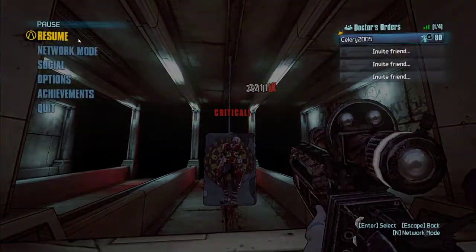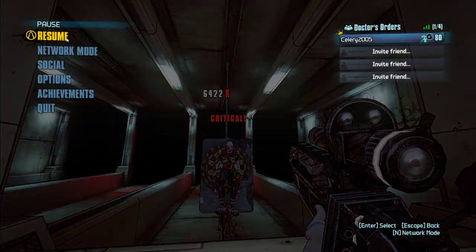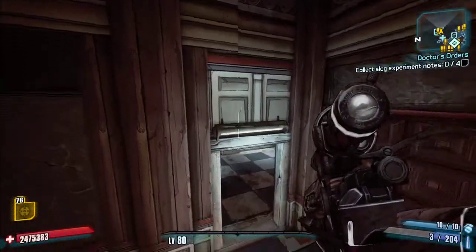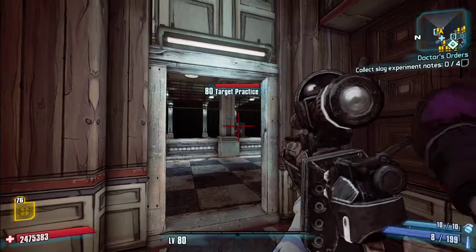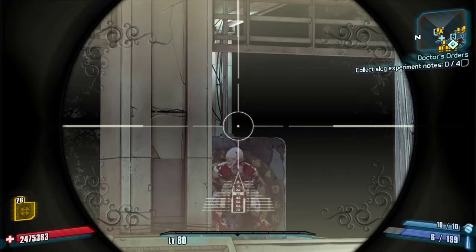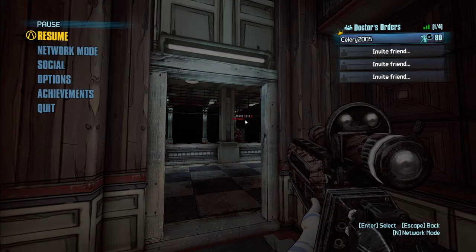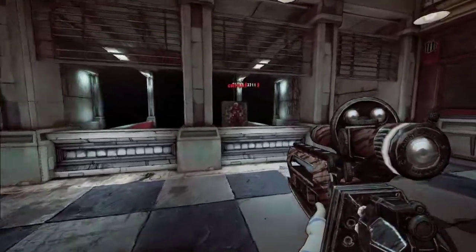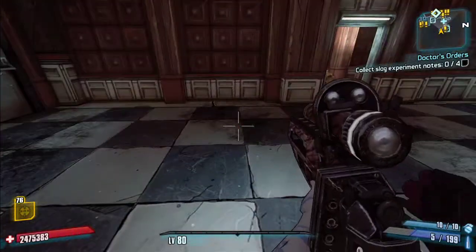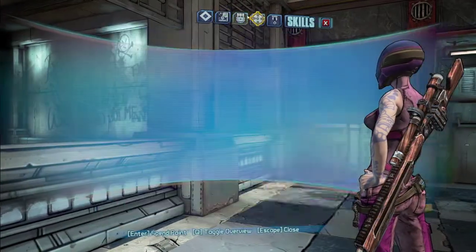So the bullet has drop, but you score a crit — that's 2 projectiles there. Normal Jacob's sniper crit does 6,422. If we aim a little above the head due to bullet drop, we get 25 million damage on a crit. Not anywhere near the Headbanger, but that's very high damage especially coming from a gun with this low base damage.